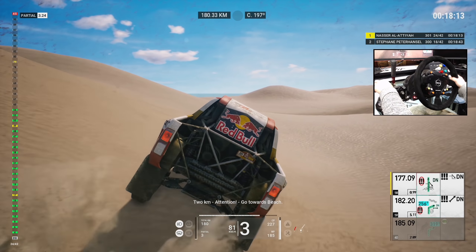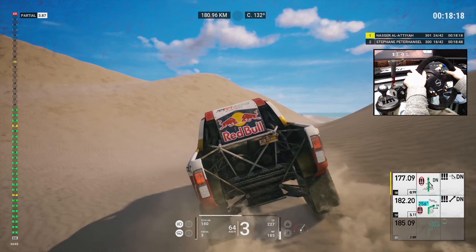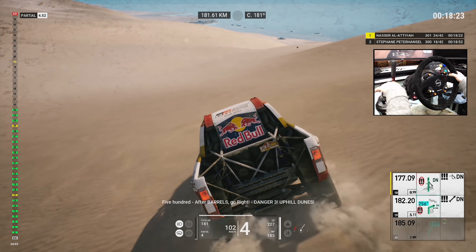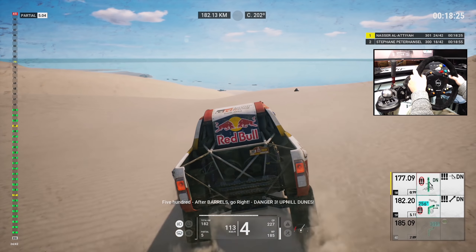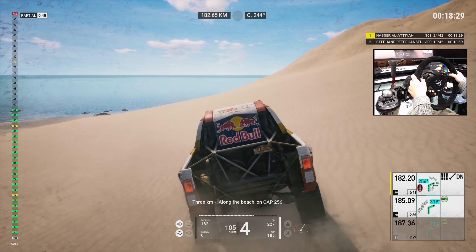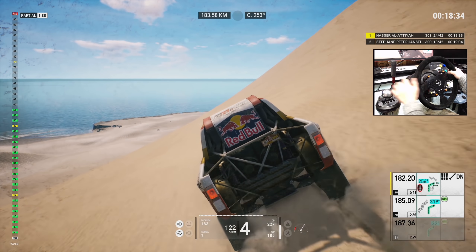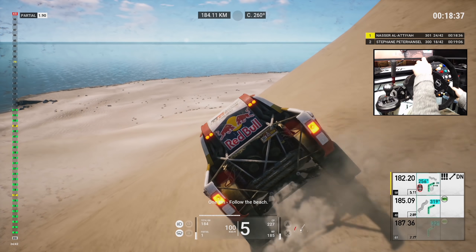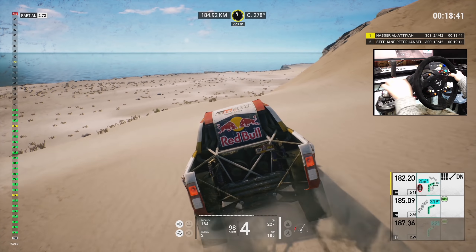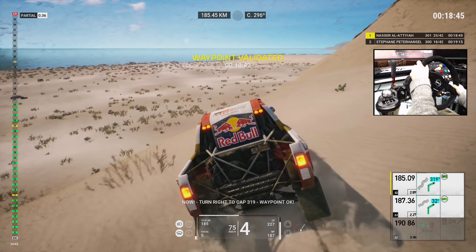Two caves, attention, go towards beach. Five hundred, after barrels, go right, danger three, uphill dunes. Now, go right towards dunes. Three Ks, along the beach on cap 256. One K, follow beach. Five hundred, go right to cap 319. Now, turn right to cap 319. Waypoint okay.